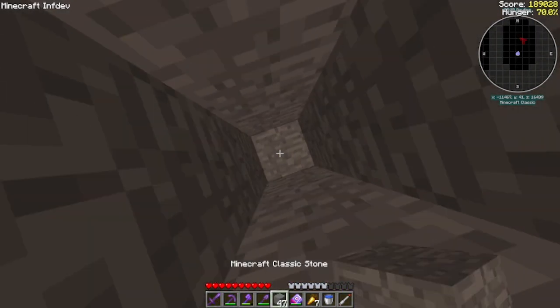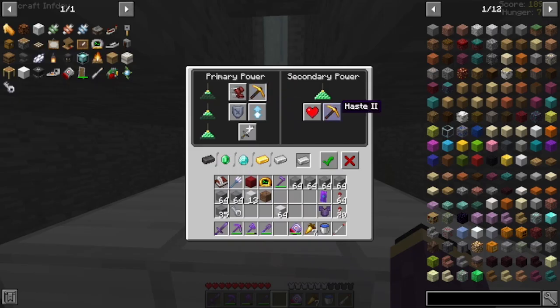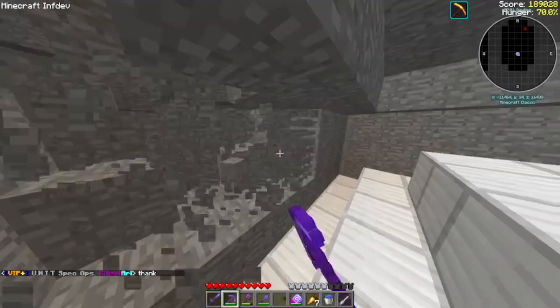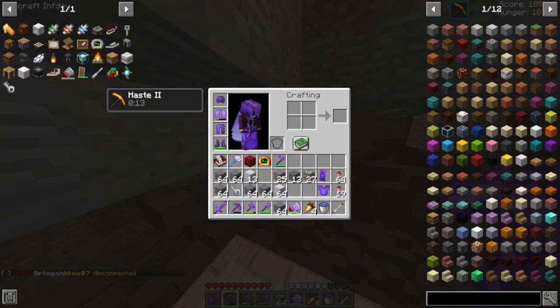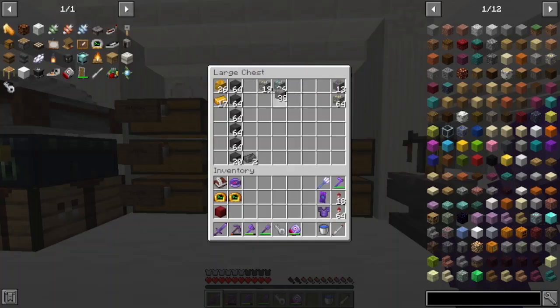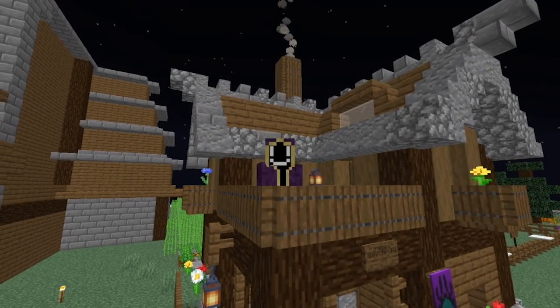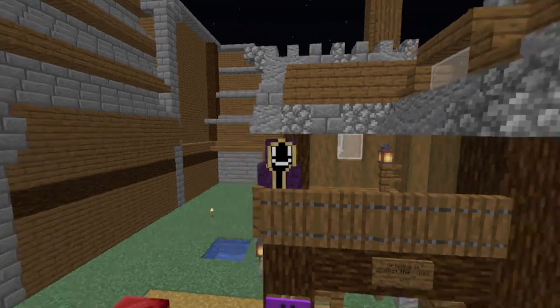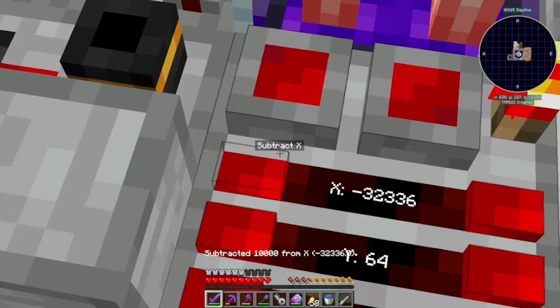I dug the block directly above the beacon up to the surface, as beacons need to be able to see the sky in order to work. I started randomly mining in all directions, finding iron, coal, and gold. Eventually my inventory got full, so I stored the excess resources. After two separate mining sessions in the infdev dimension, I managed to get just 38 iron ore. I thought that was pathetic, so I decided to dismantle the beacon and do it in the overworld instead.